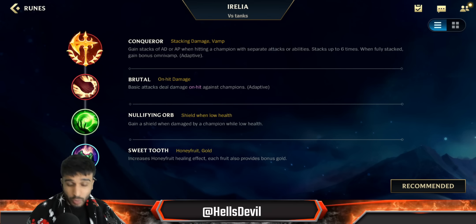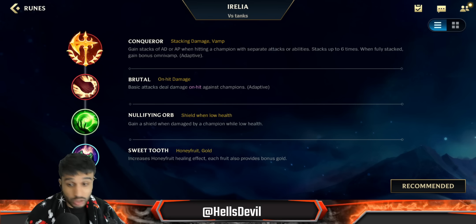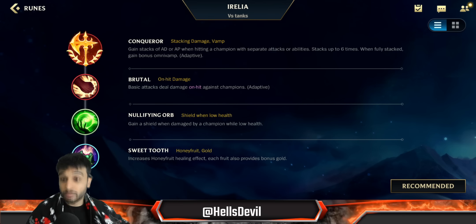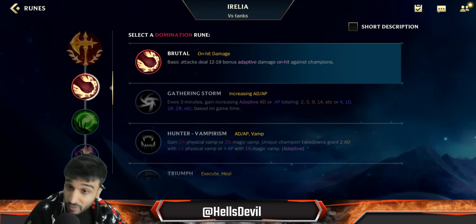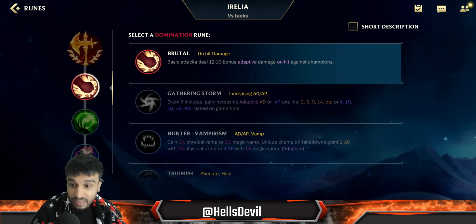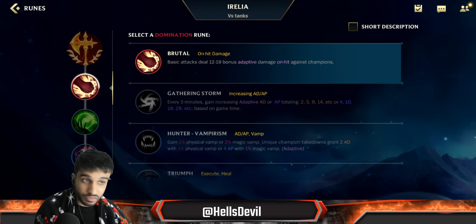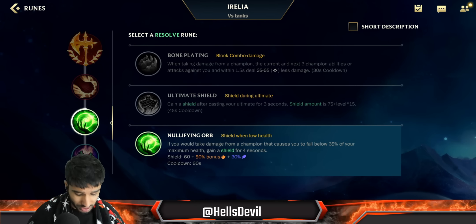Ignite can still kill you of course, but with Irelia it's not like other champions where Triumph saves your ass. Your first ability is going to save you — you kill that enemy when you have just one HP and boom, it heals you up instantly. Brutal is amazing for early game damage, and they buffed this rune, so it applies in the mid game as well. Every basic attack and every first ability applies Brutal — keep in mind it's on-hit, which is very good on Irelia.